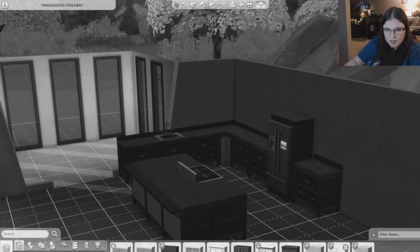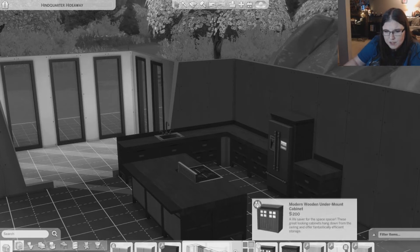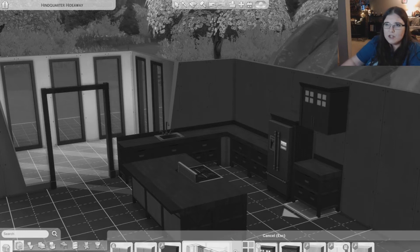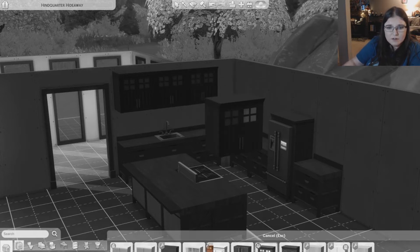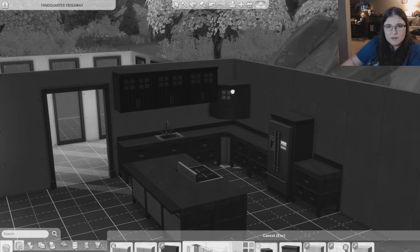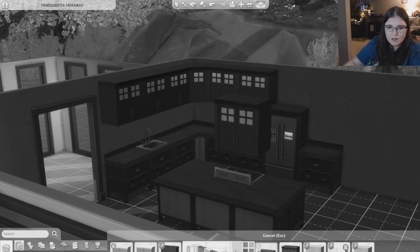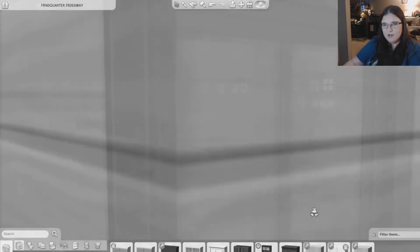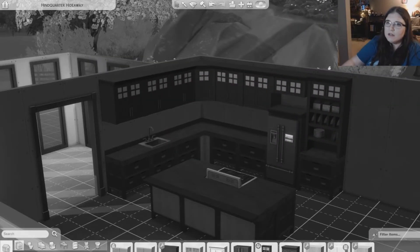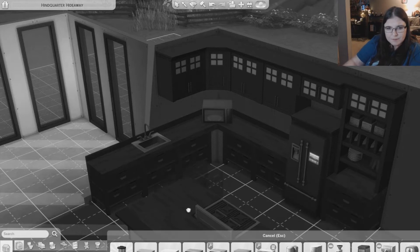This one doesn't really have matching uppers, so we're just gonna do the Parenthood one and try to match it as best we can. There we go - see, look how cute that is! I like that a lot. There's our kitchen. We'll also get a dishwasher and put it right there. I'm very curious as to what these colors are gonna look like.